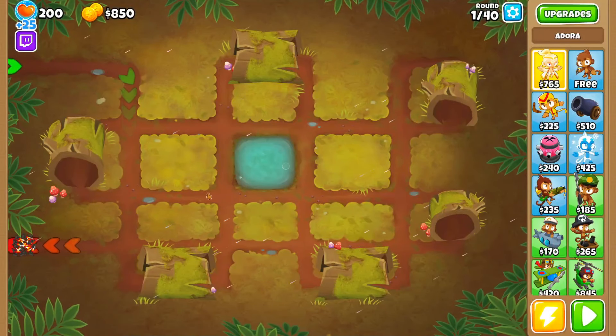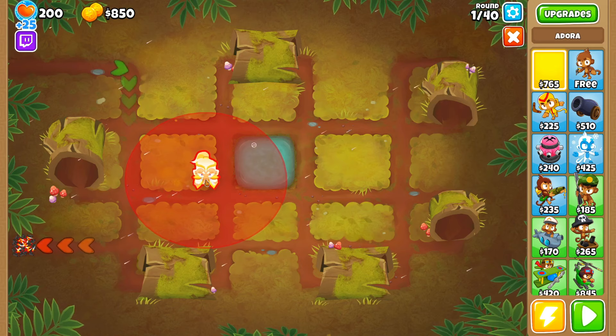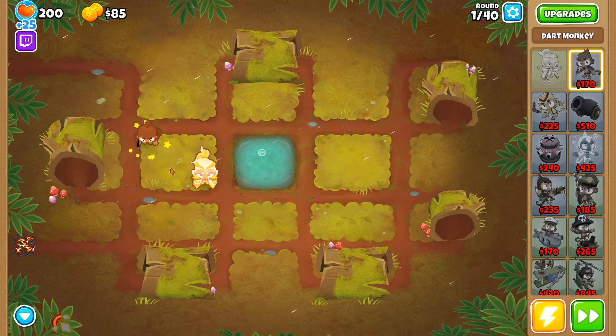This is a late game guide that'll get you to rounds 300 plus no problem. To start, we are going to load up Logs on easy with Adora as our hero. She is by far the best late game hero, but if you want an AFK strat, you can just use Brickle or Azuli.